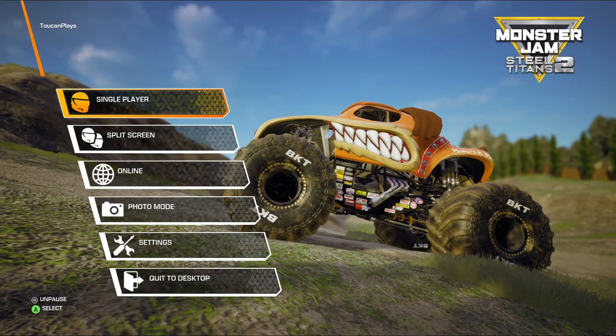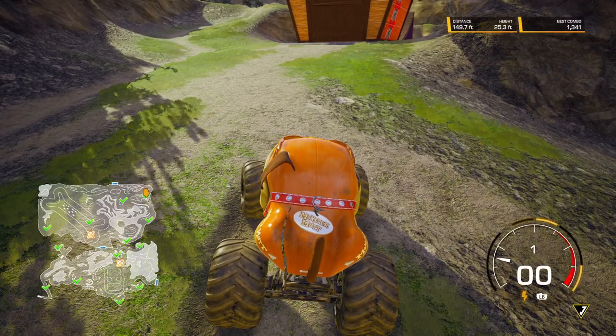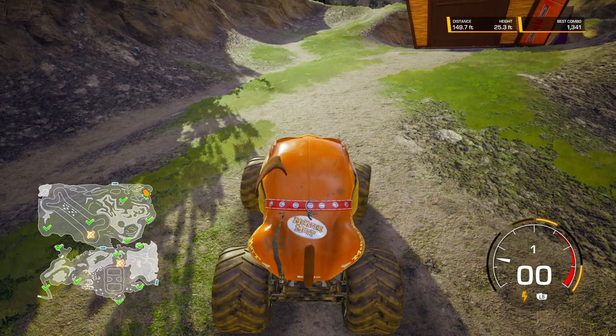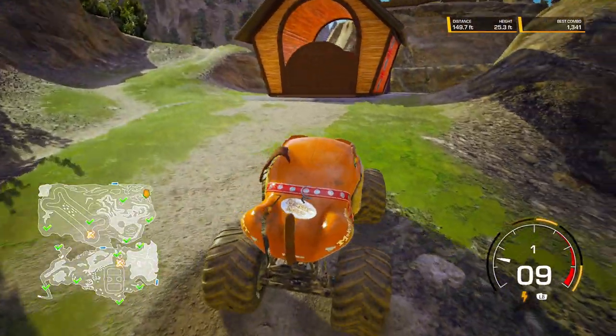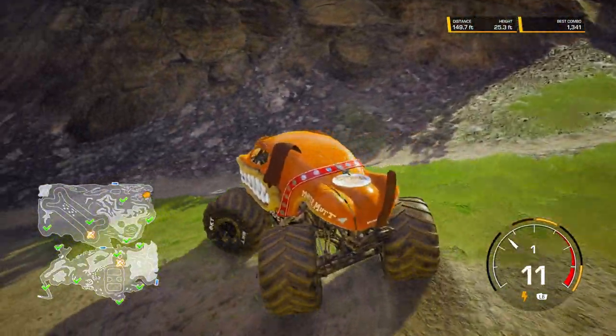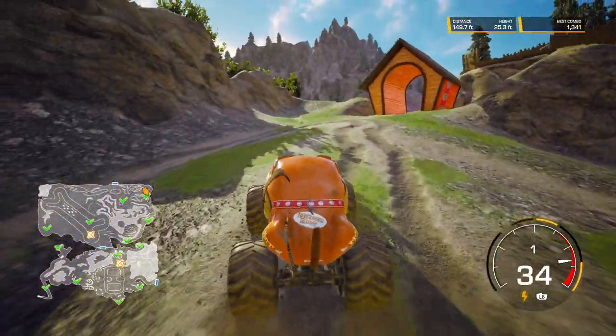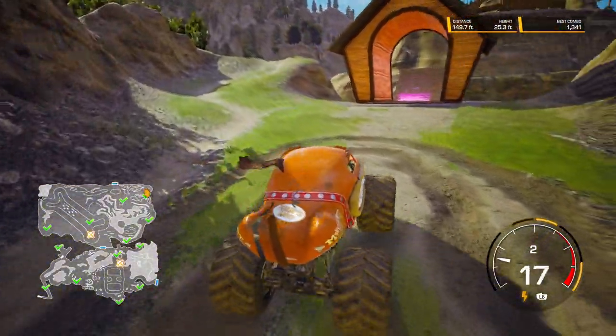Gameplay settings, heads up, turn on — there's the map. You can see where I'm at: I'm way in the top northeast corner of the map, and that is where Monster Mutt's world collectible is. Here is his dog house.